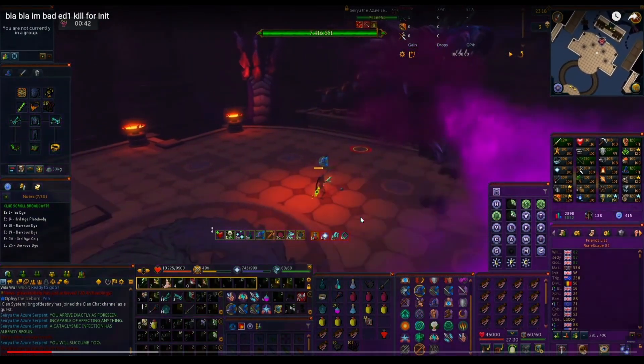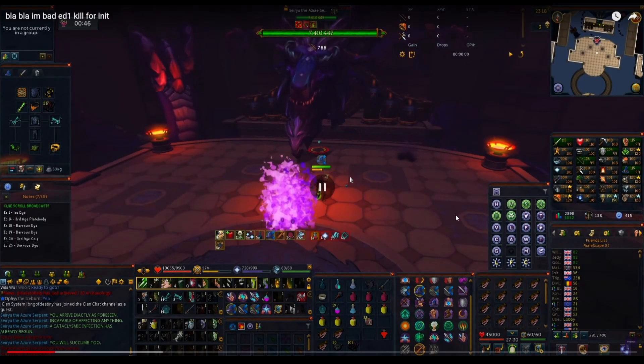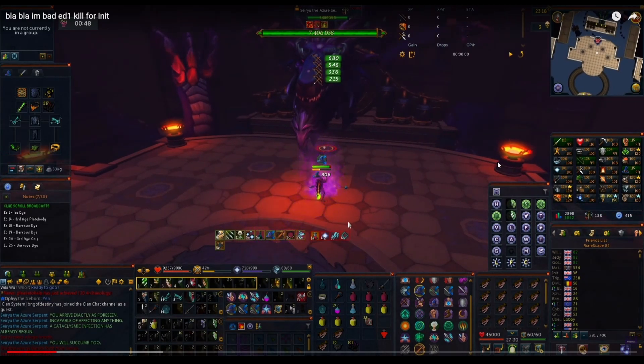Here you're going to tank that dragon breath to the face - that's fine, the first one doesn't matter too much. You didn't need to eat here because what you can actually do - you're learning so that's fine - is use resonance. Put your shield on and resonance the next one. Usually if you resonance every second hit and take your prayer off when you resonance, you go back to full health. Tank one, resonance one, tank one, resonance one - and when you get to the next dragon breath you can fully heal.